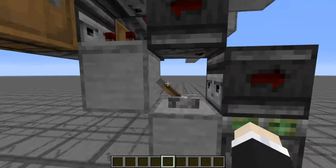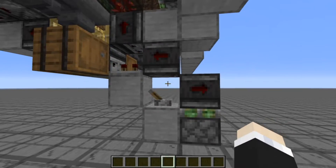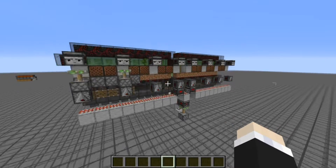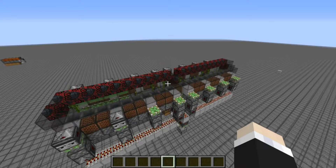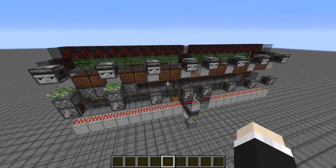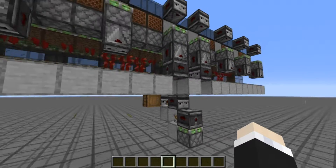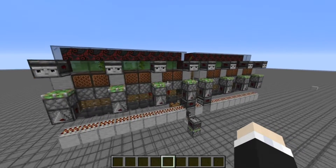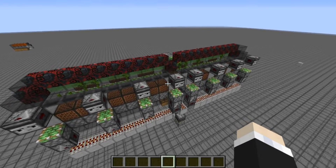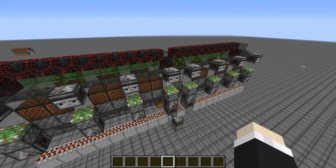To turn it on, we just have a simple little lever here with an observer clock using the old scaffolding trick for sharper timings. If we turn it on, the farm automatically starts farming all the weeping vine and all the bamboo at the top. They all then make their way through hopper lines into these barrels for storage, but since it's barrels and hoppers, it can actually back up and overflow, which is a bit of a downside of this farm. So if you want to avoid that, you can just get creative with water streams and other things.